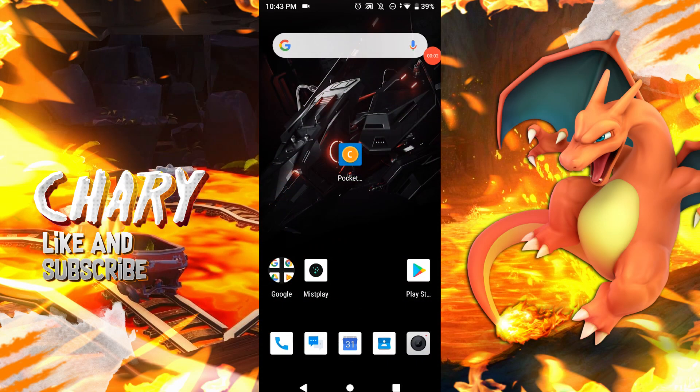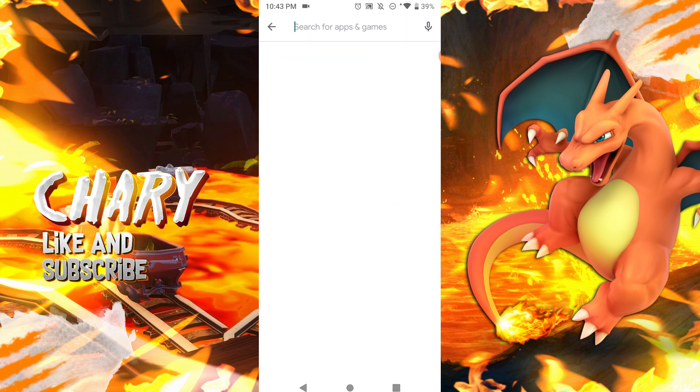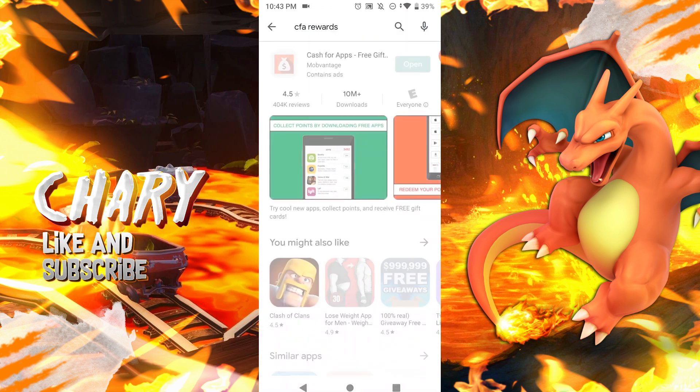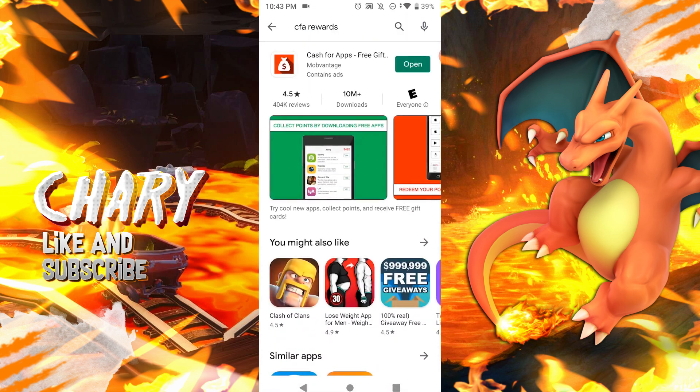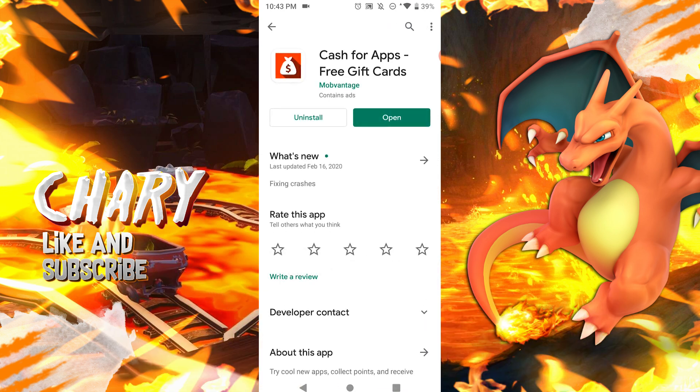I'm going to be doing this method on Android, but you guys can do it on iOS — it works the same way. You want to go to the Play Store or the App Store and type in 'CFA Rewards.' Download the first application that pops up, which is Cash for Apps.